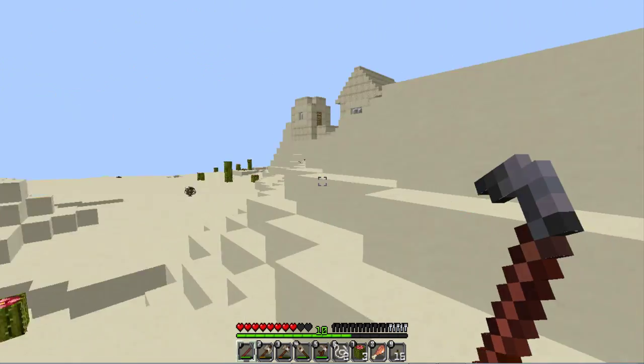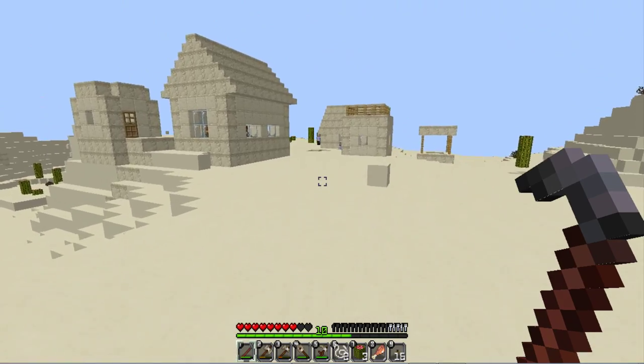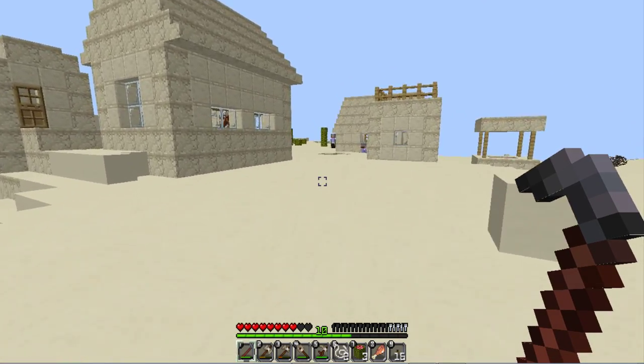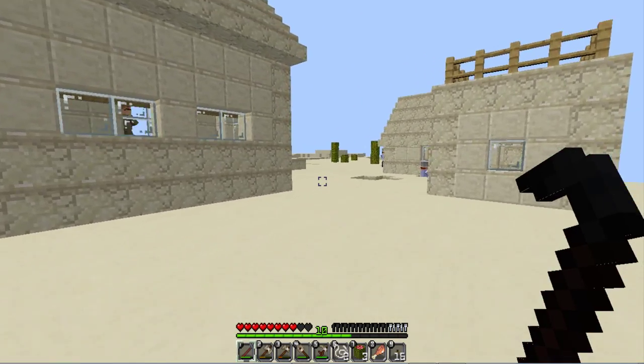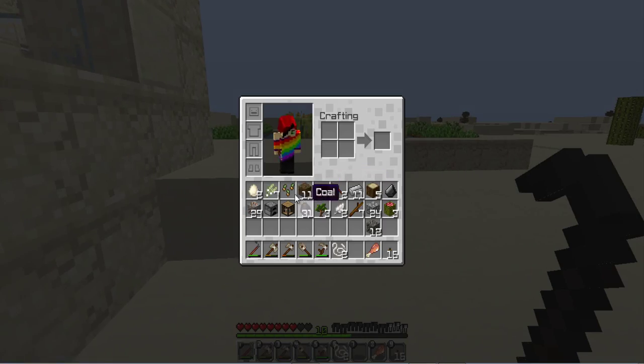Oh my god, I thought that was a pyramid — it's a village! I can get some food. Please tell me there's a blacksmith's. Food. Food for carrot.